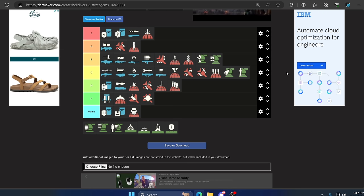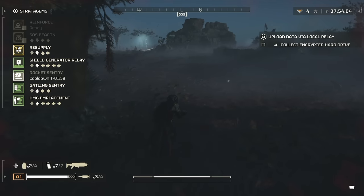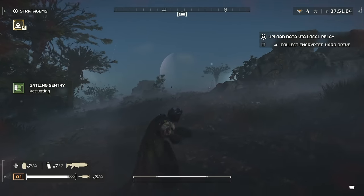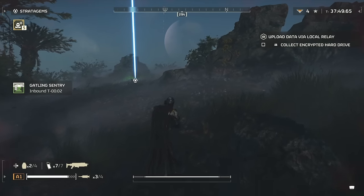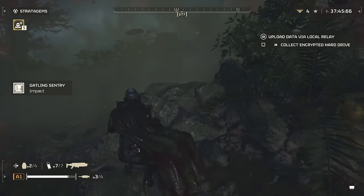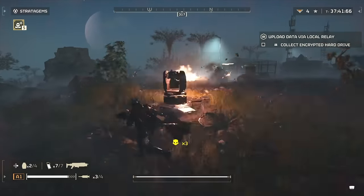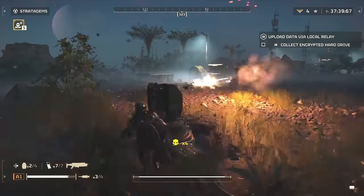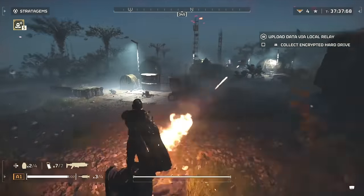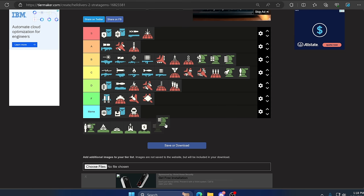Up next we have the Gatling Sentry and Machine Gun Sentry — honestly these both feel like the exact same thing. I know one is supposed to fire faster with more ammo but they feel the same. They're not meant for big targets but can definitely get their attention and do damage in the right scenario. They will mow down everything in their path and you can even lay on top of them to aim together. I'm putting both of them in B tier — they could go to high C but B is fair.